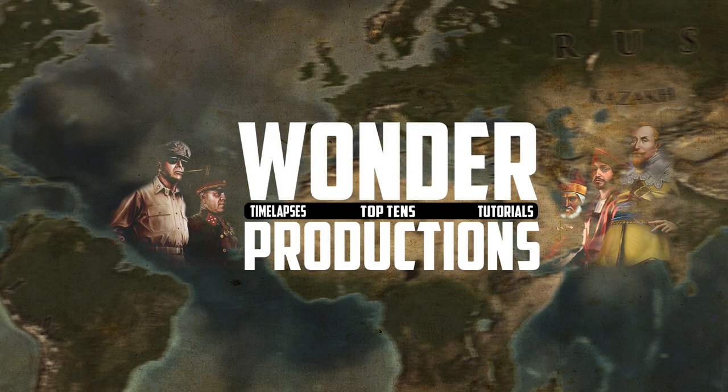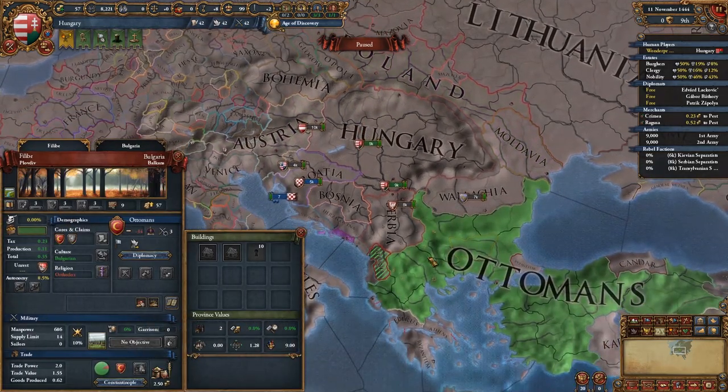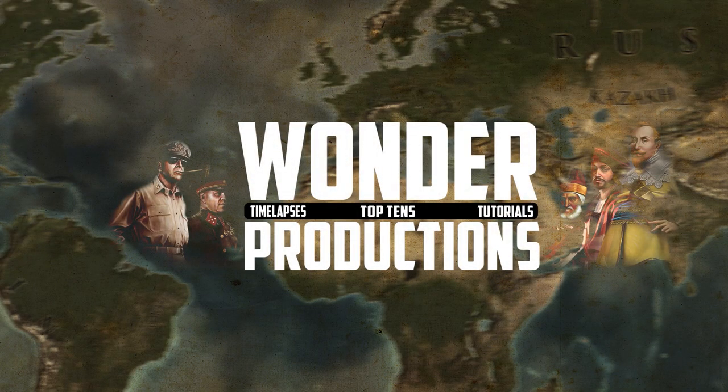Now we have Hungary. Hungary is good, but it just cannot stand up to Austria — who can enforce a union — or to an Ottoman player who is just significantly stronger. Hungary is okay, but it's sandwiched between Austria, Poland, and the Ottomans. And Austria itself can just enforce a PU on a player through its focus tree or an event. I haven't played Hungary or Austria in a while.